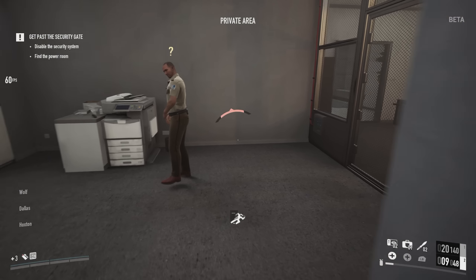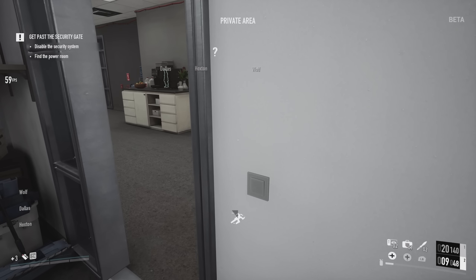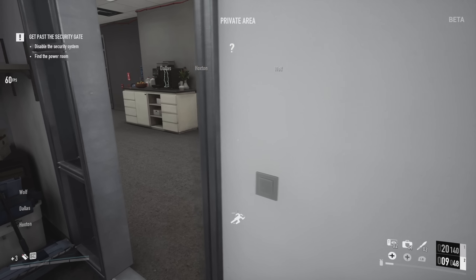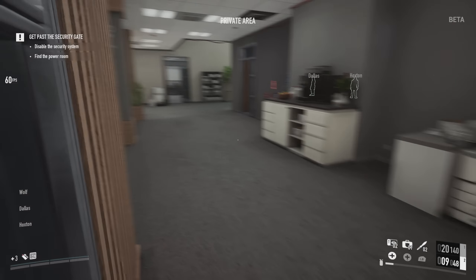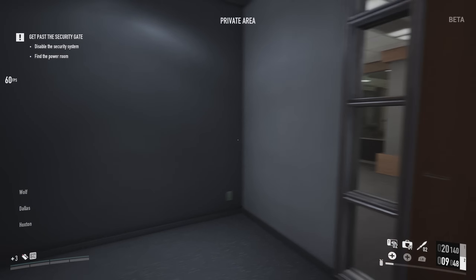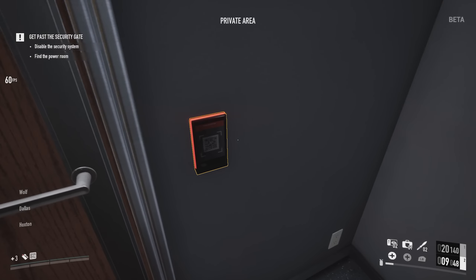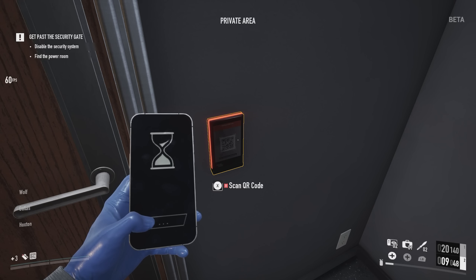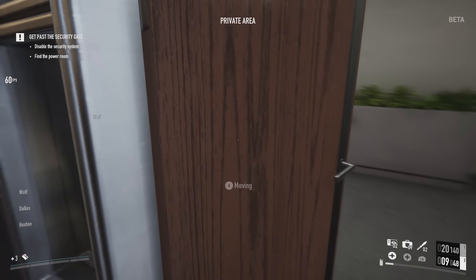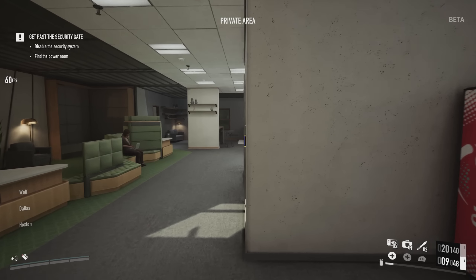I also found a QR code on a phone. There are a few phone spawns in this section of the map: in the locker room, in the IT room, and in the executive office. You need to get the key card if the guard has one, and also the QR code before you proceed upstairs, because on overkill you can't get into this room without that QR code. It's not a huge change personally, but it's something extra you've got to do.